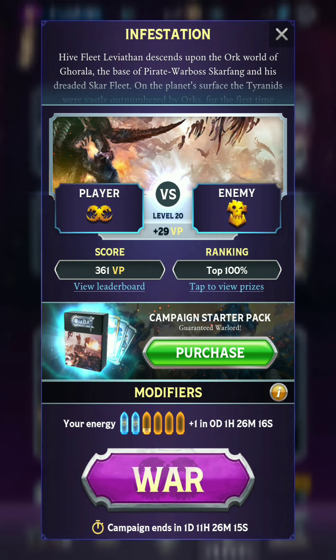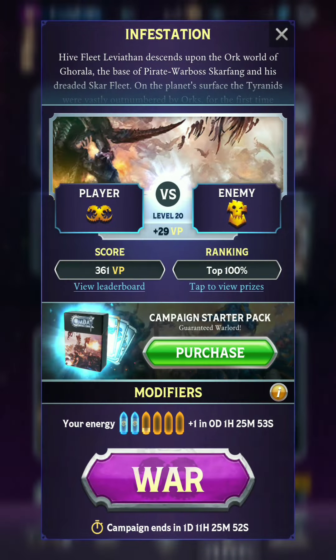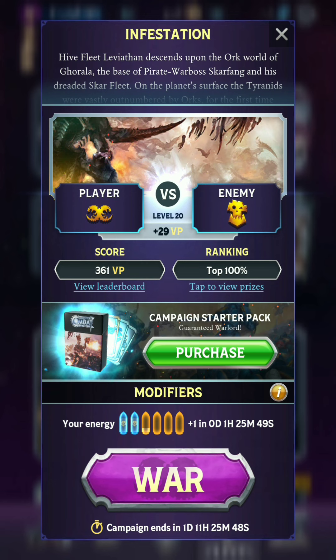Hello everyone, ShintoBean here playing some more Warhammer Combat Cards campaign mode. In this match, we're gonna be playing as my favorite faction, the Tyranids, against the Orcs. For the modifiers, we have the Aura of Rage increasing the melee attack of all deployed units at the start of each turn, and then we've got 200 deck points available.